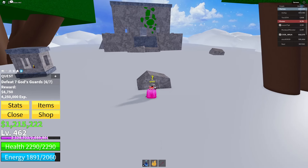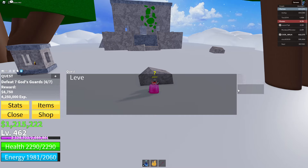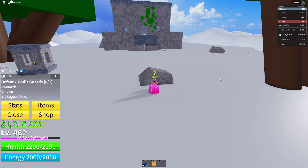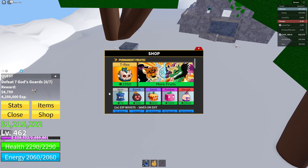Easy. Can I start the next quest by the way? Who is Shanta? I can't even start the next quest. God's Guards — okay, so guys, there are brand new working codes in Black's Roots.